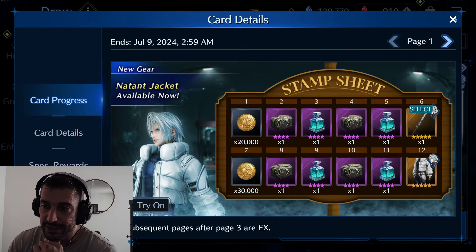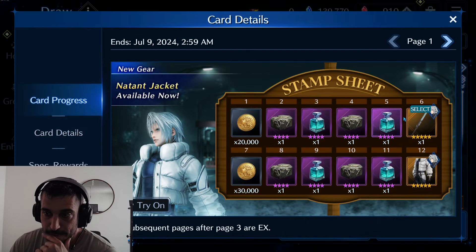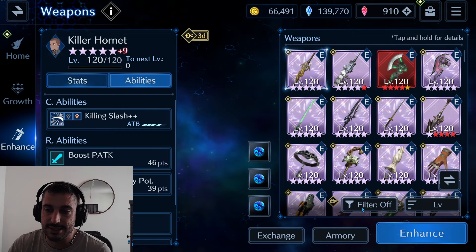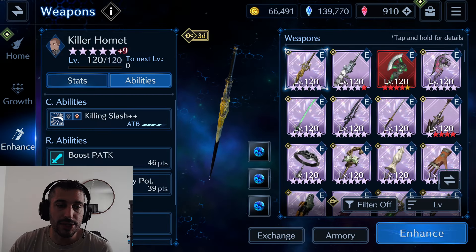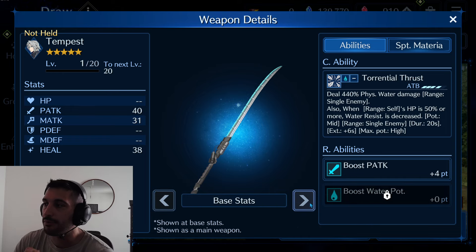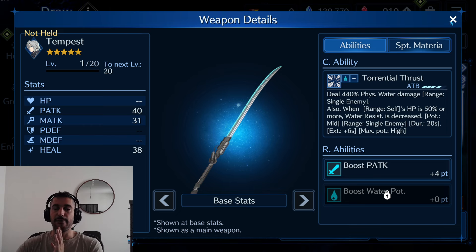This banner ends on July 9th. Personally, I think I said before that I'm saving. I only have Cloud as a water unit. I don't even have Glenn — only four copies at 600%. So water is not my element. Because of that, I'm tempted to skip. And if I cannot clear Ramu because I need this, at some point I will be able to pull a single copy. Just with one copy it will be enough if we ever need to break some shields. But I'd rather save for now because there are many things coming.